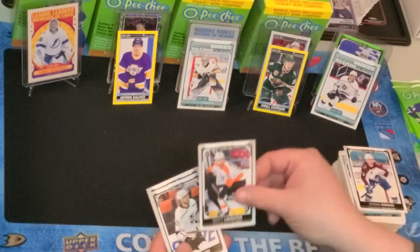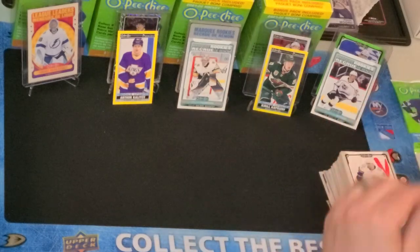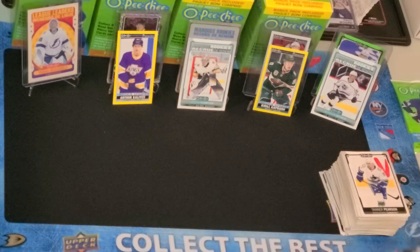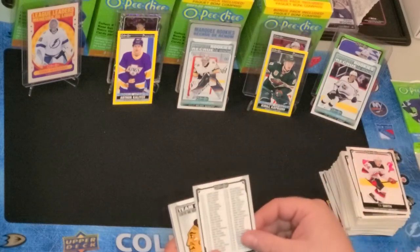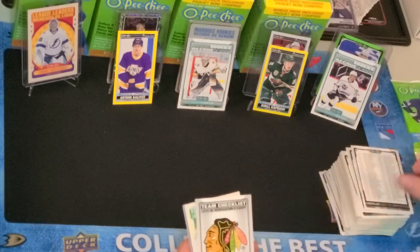Jonas Donskoi, Scott Laughton, Gabriel Vilardi, and Tanner Pearson. I don't know if you know how waivers works, but the team that loses the player on waivers — if that player re-enters waivers, they actually get first dibs if they want the player back. Ty Smith. And then it goes in reverse order of the standings, so the worst team always has the first priority to pick a player.